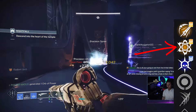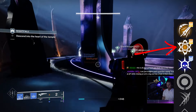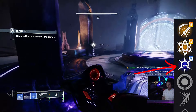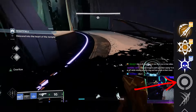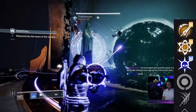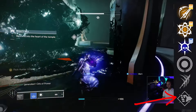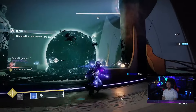For the other perks: Chain Reaction — each final blow creates an elemental damage explosion, nice but not really necessary on a sword. Thresh — killing combatants generates 1% super energy, not really the best. Attrition Orbs — dealing sustained damage creates an orb of power, but there are way easier ways to generate orbs without wasting heavy ammo, so I'd skip that. Pugilist — final blows generate 10% melee energy, nice for melee builds, but Relentless Strikes and Eager Edge are the two you want in this column.